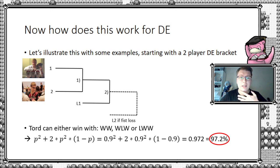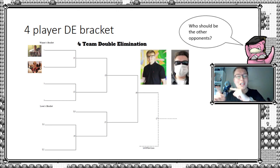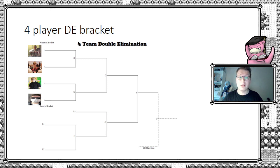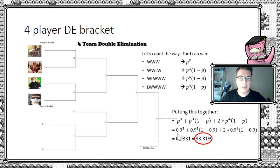Let's expand to a four-person bracket — Tord and three Jespers. We count all paths from which Tord can win: he can win three straight games (p³), lose the final match but win the extra game, lose in the second round and win out, or lose the first game and win out. Adding all four terms together and filling in 0.90, we get a probability of winning of 93.31%. Expanding from two to four players, his win rate doesn't drop that much and still remains well above his base 90% single-game win rate.